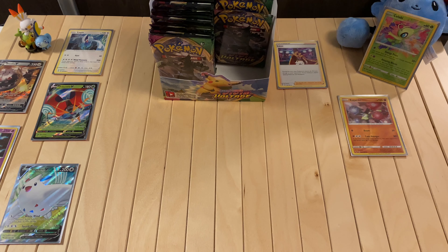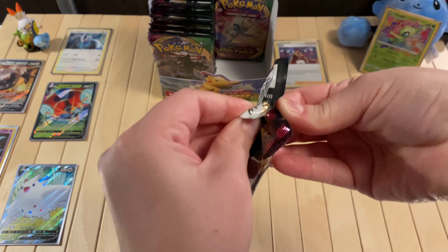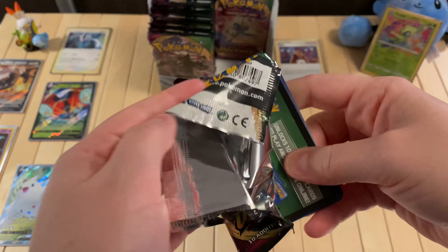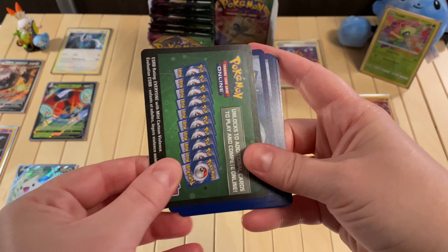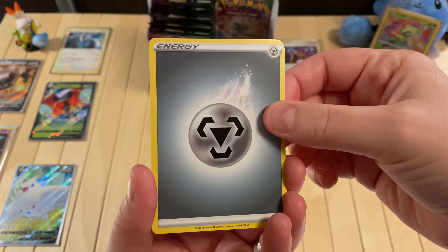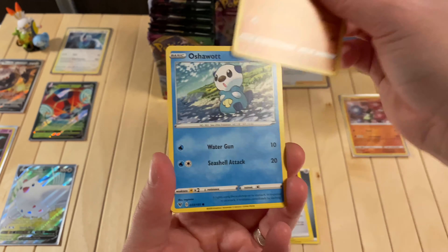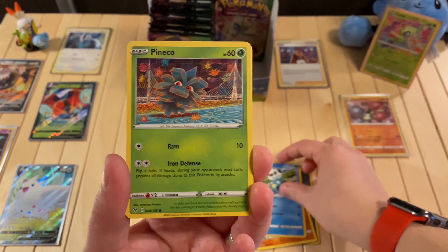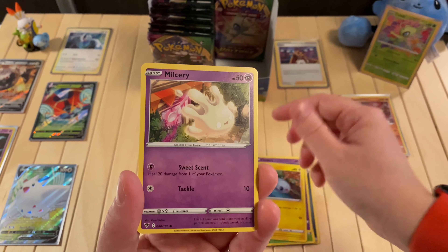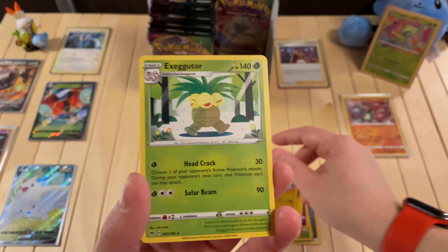Earlier on I got his little brother, Galarian Meowth. Let's see, let's see, let's see. Chonko, Oshawott, Finko, Clefairy, Dynamo, Melchery. Reverse Holo Blitzle. And an Exeggcute.